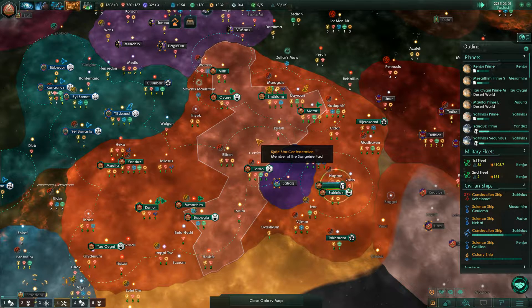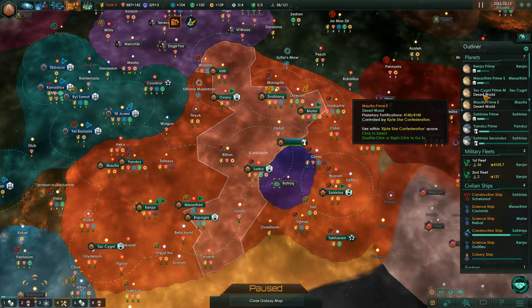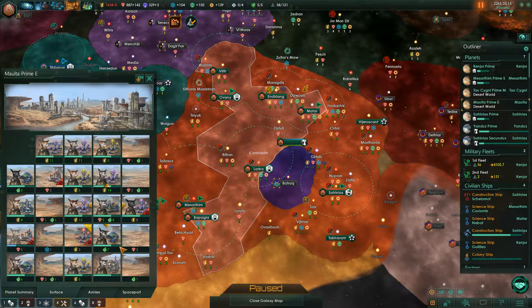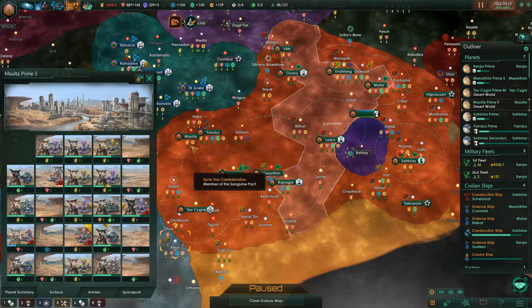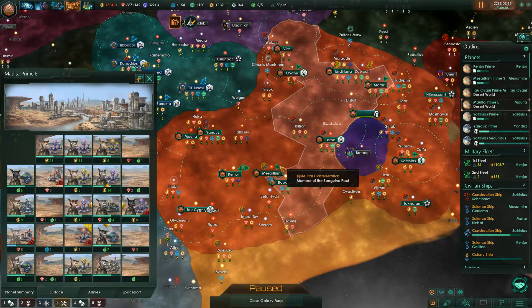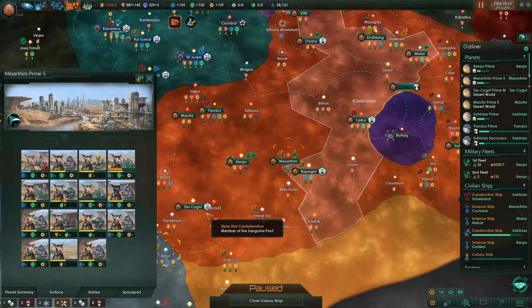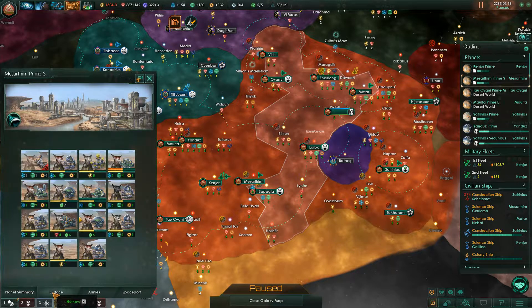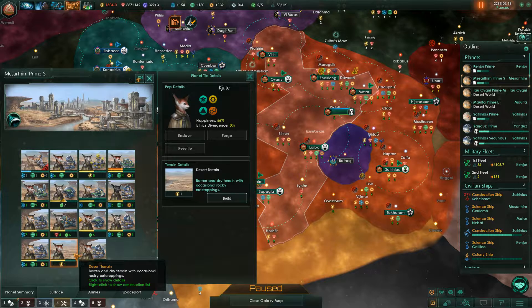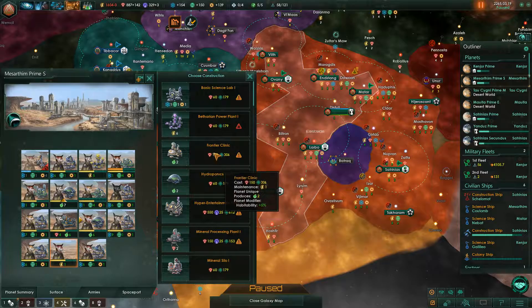Lose energy for a second — that's okay, whatever. Unemployment, unactive building, Molta Prime. This energy plant I really need in my capital. I'll give Yandus and the Maseratim — the science plant can go to the sector. It's fine. Yeah, let's build a science lab here.